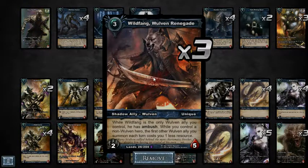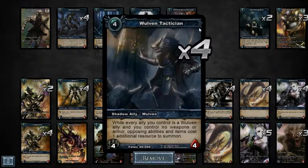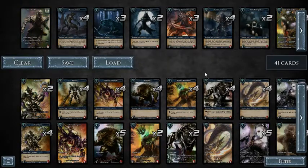Woven Renegade Wildfang is a unique ally — you can only have one in play at a time — but while you control a non-woven hero, the first woven ally you summon costs one less resource. That's why this guy dropped down to three cost. On that one turn I had two of these in my hand and thought I wasn't going to be able to summon them, but then I remembered Wildfang's ability. The first one cost only one and the second cost two, so I summoned both for only three total resources.